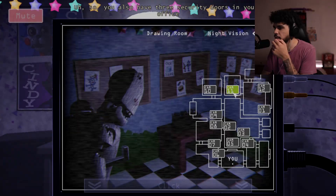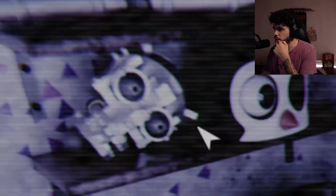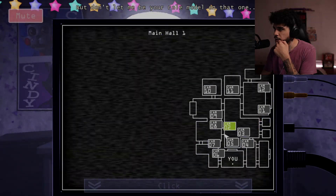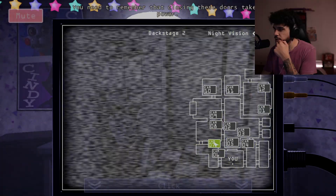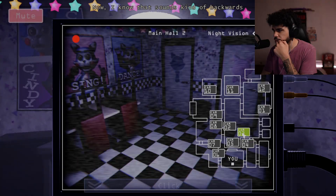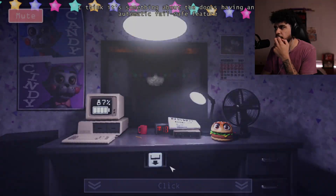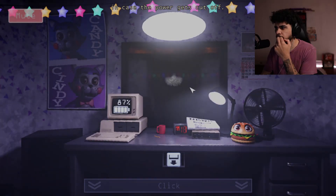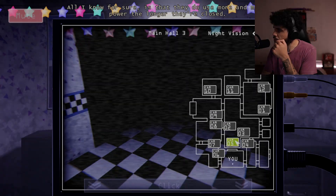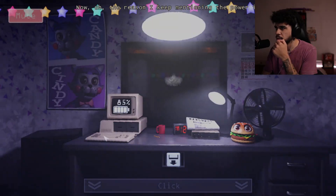You also have three security doors in your office, each of which can be closed by pressing the door button by each door. These are here in case you're in some sort of danger, but personally I just use them to shut myself off from the world. You need to remember that closing these doors takes power — the longer they're closed the more power they drain. I know that sounds kind of backwards but trust me on that one. It's something about the doors having an automatic failsafe feature in case the power gets cut off — they open up when there's no more power.